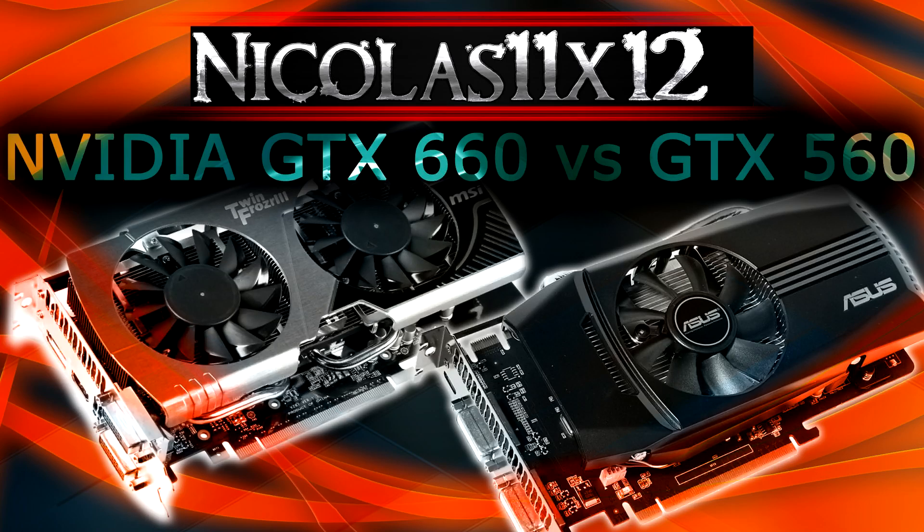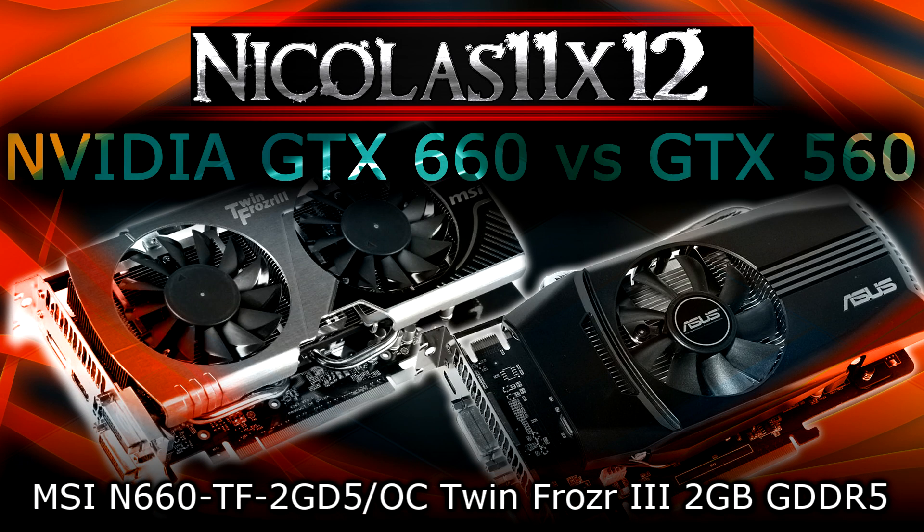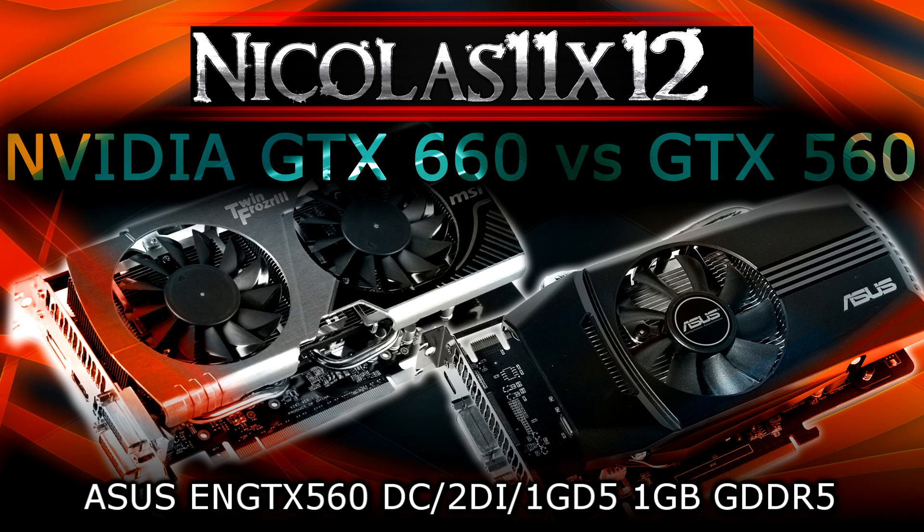Welcome to the Niklas 11x12 technology. Today I'd like to compare the NVIDIA GeForce GTX 660 with the older GeForce GTX 560 graphics card. The specific models I'll be comparing against each other are the MSI GTX 660 TF 2GD5 OC TwinFrozr 3 2GB GDDR5, and the Asus GTX 560 DC2 DI 1GD5 1GB GDDR5.